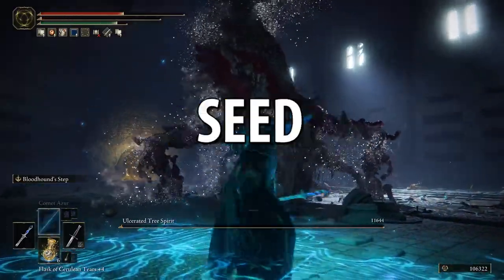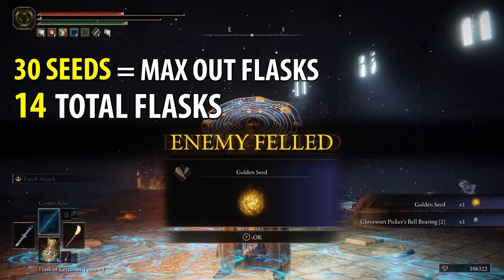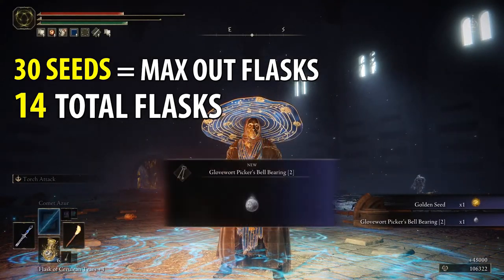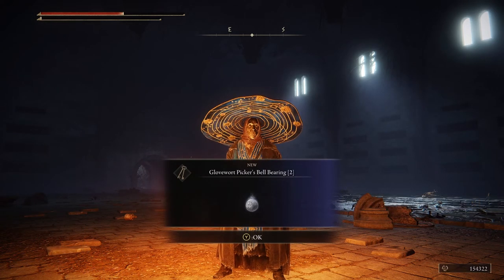Hey guys, Adam Hart here. Every golden seed — you only need 30 to max out your flasks. You can get a maximum of 14 flasks. You can get one golden seed when you begin the game by selecting golden seed as your keepsake.